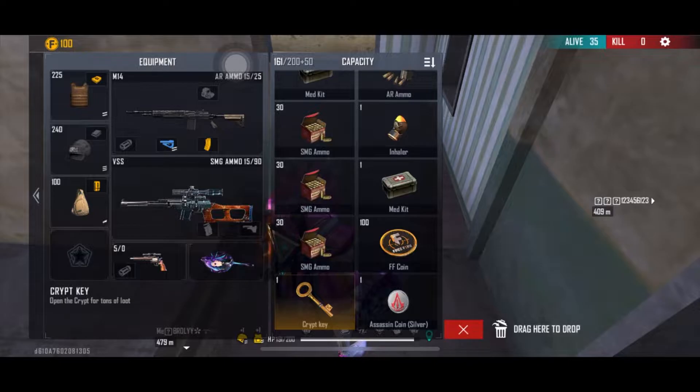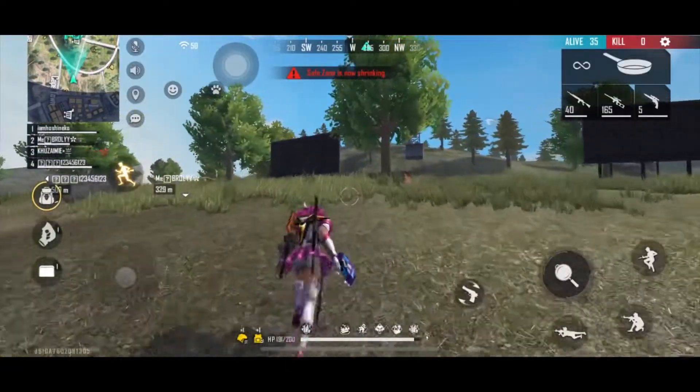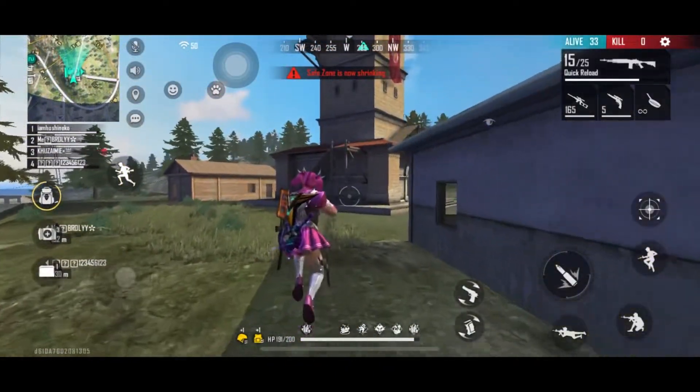Crypt Keys are probably scattered everywhere but mostly located in yellow loot boxes. Once you have the Crypt Key, go to the nearest tower or the safest tower on your map.